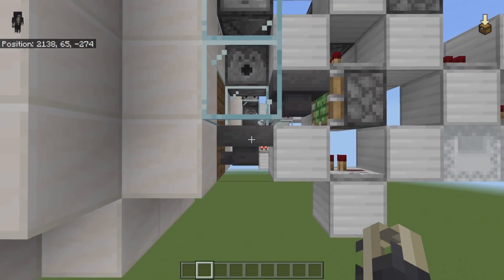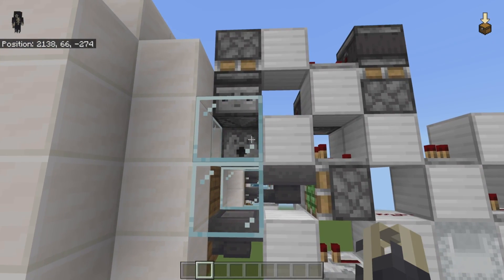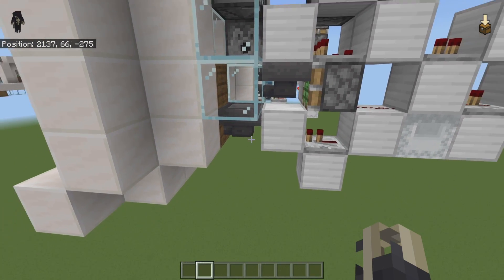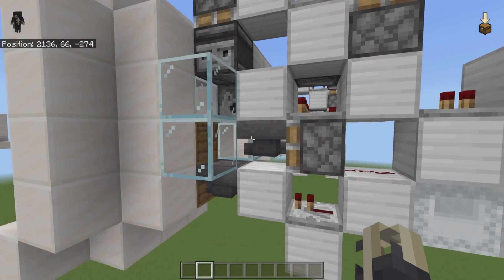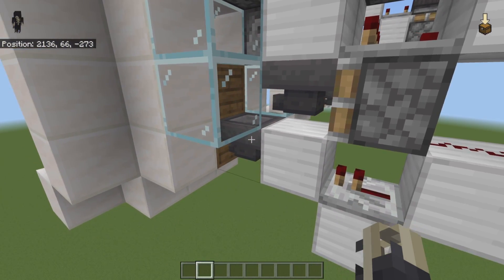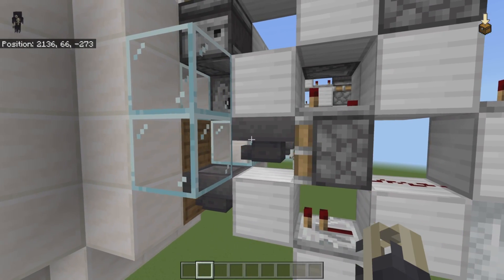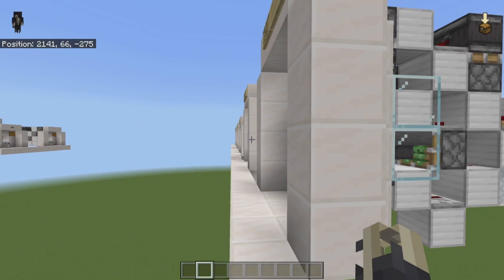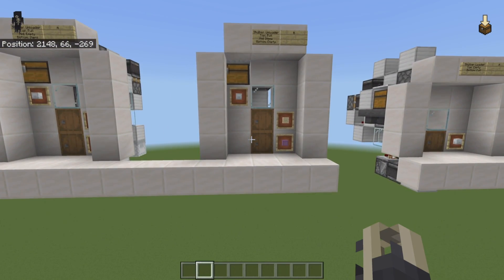What makes this all happen is the hoppers out the back. We have a bottom hopper and a top hopper. The top one engages when items are going in, then pulls back for the shulker box to fall down into the bottom one. These hoppers can go anywhere — you could turn the hopper line left, right, or in any direction, so you can be creative with it.